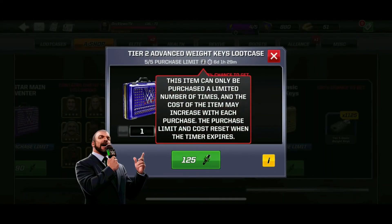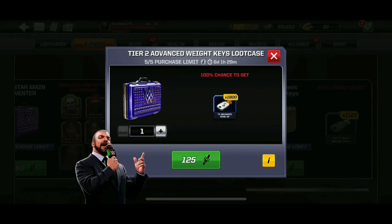Moving on — Tier 2 Advanced Weight Keys Loot Case for 125 Mikes. Bear in mind that it will increase for every purchase made. So for the full 5 purchases it's 675 Mayhem Mikes.